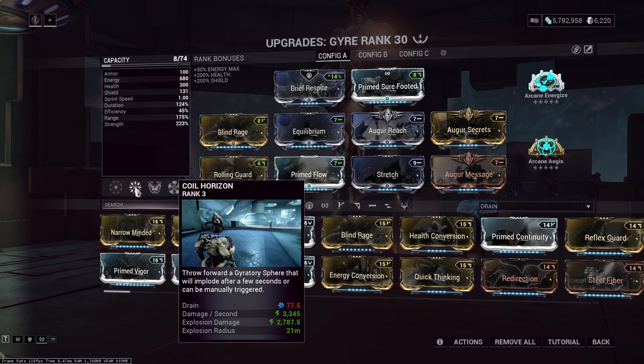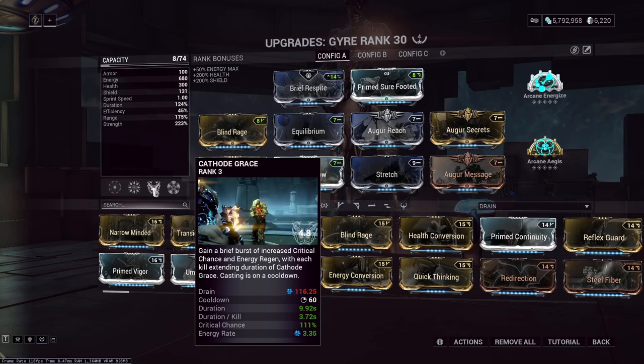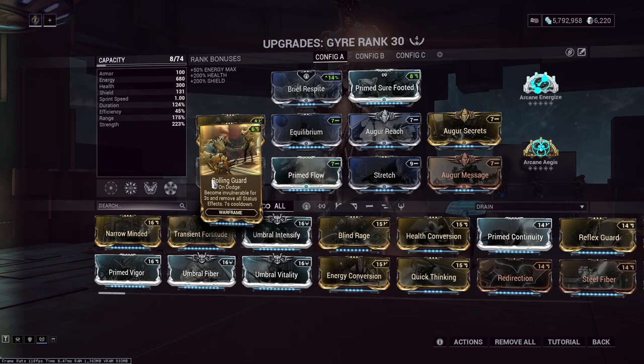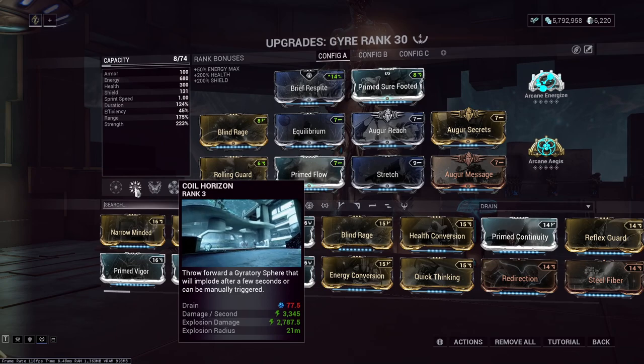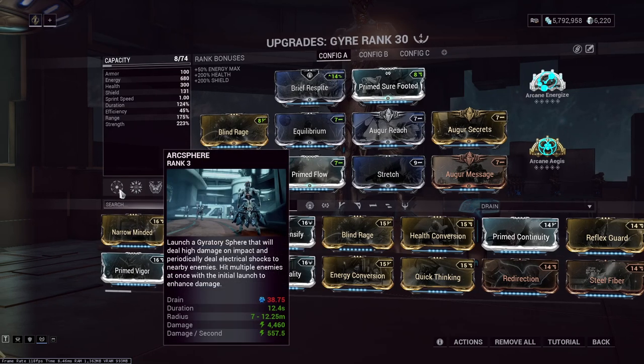Coil Horizon has a pretty hefty cast time. It's not super bad, but the issue is while a ball is going forward, you essentially have to constantly be double-tapping on this ability. And the energy requirement is pretty high for something that needs to be spammable — it's definitely not something that the passive energy from Cathode Grace can give you. If you're trying to shield gate for 2-3 seconds and get between rolling guards, you could be looking at spamming 300 energy in short order.